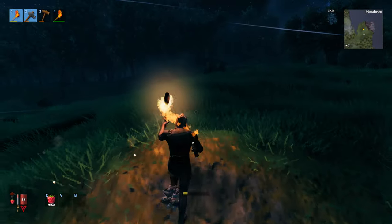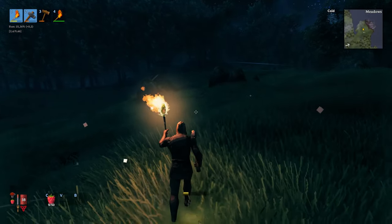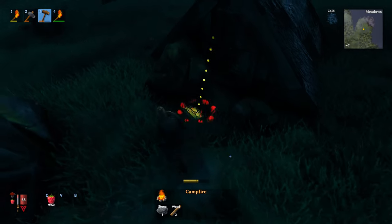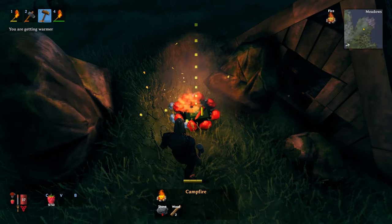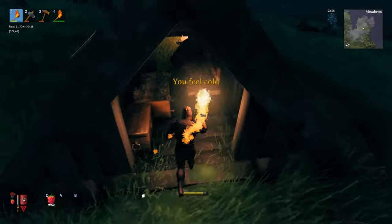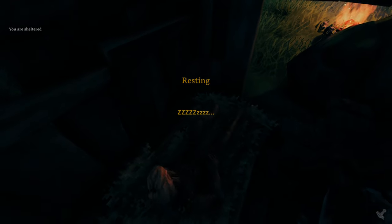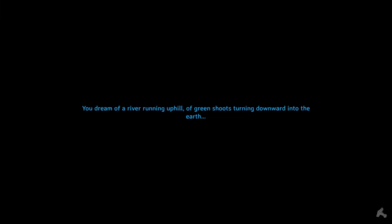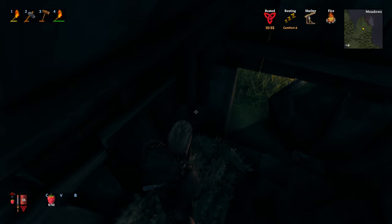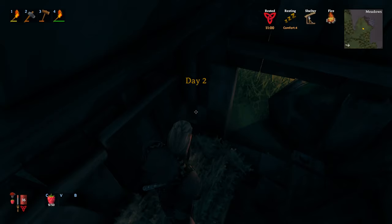I'll put the fire down, add some wood to it, and now I should be able to sleep. Being under cover with a fire nearby and a bed gives three extra comfort points. Seven is basically zero comfort. At comfort level four we should get about 11 minutes of the rested buff. At comfort level one it's eight minutes; at zero it's seven minutes — but you'll always have at least one with just a fire outside.